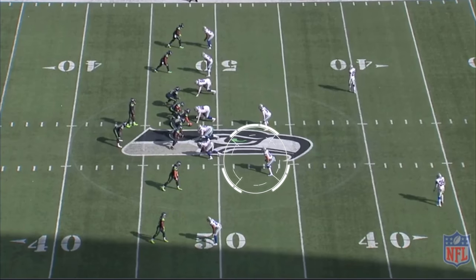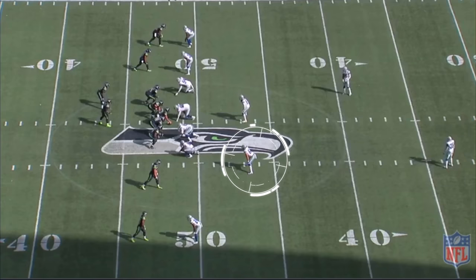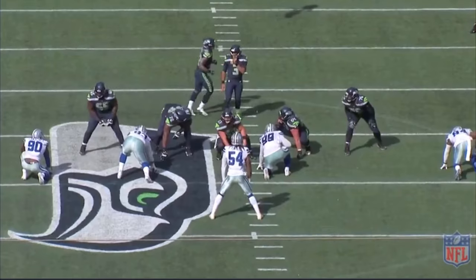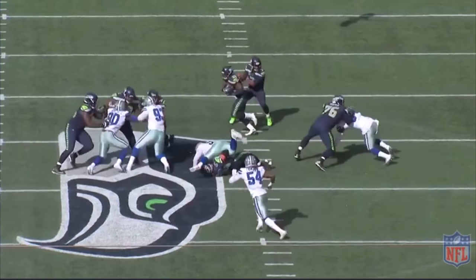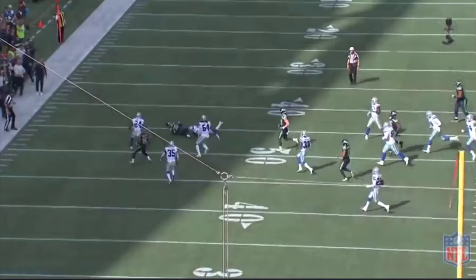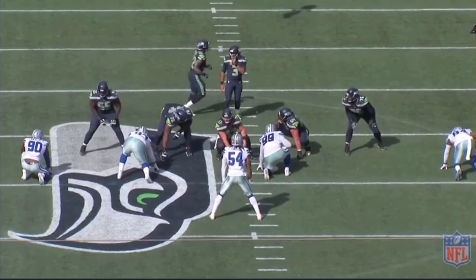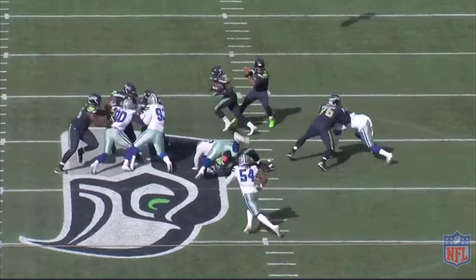We like to see it, especially out of a nickel formation. They've got two linebackers out there — number 54 and number 55. Watch this: disengage, make a beeline, get the runner down for a negative yard. When you have that range and that length, you want to be able to disengage from the opposition and secure the tackle. That's what Vander Ash is doing out there.